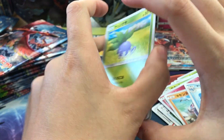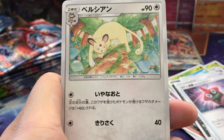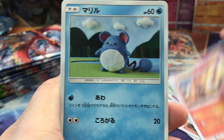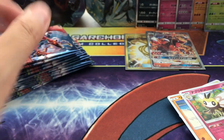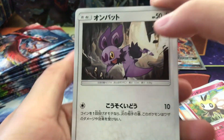I love the holos in the Japanese sets, they look really cool. Alright guys, hopefully we can get at least one or two more ultra rares. We did pull a gold card and a Charizard, so it's kind of like — what else can I really ask for, you know? We shall see!